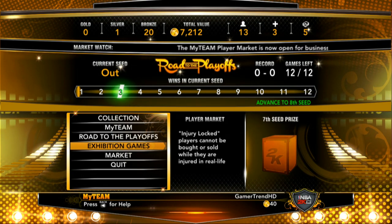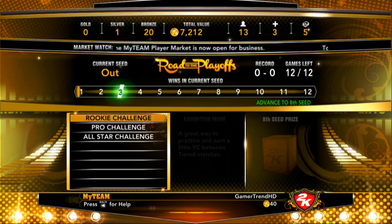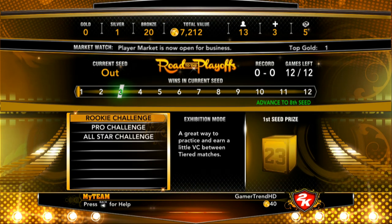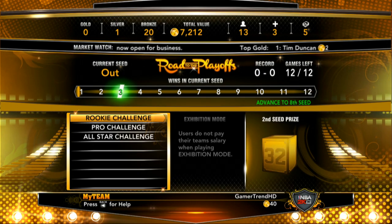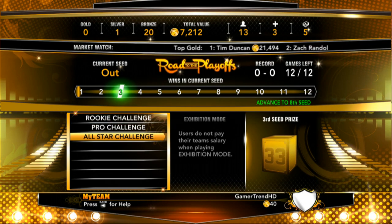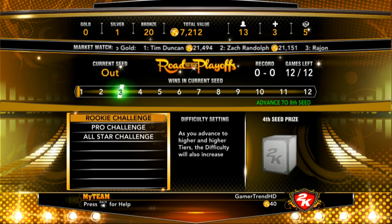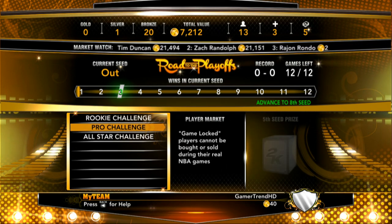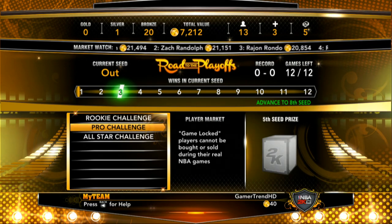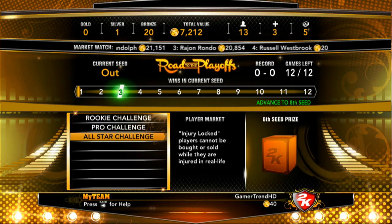With your exhibition games, this is an offline game mode within MyTeam where you will be versing the CPU. You have three difficulty options: the Rookie Challenge, which is the easiest; the Pro Challenge, which is medium difficulty; and the All-Star Challenge, which is the most difficult.